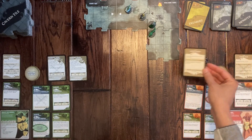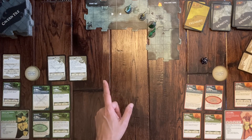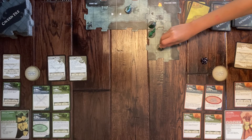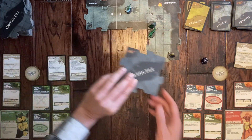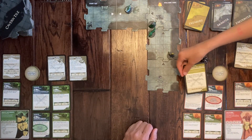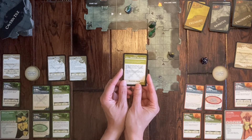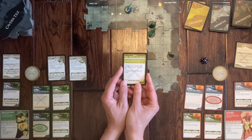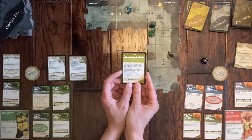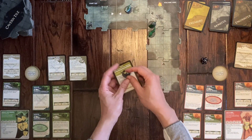Another black tile is revealed, so Emma must draw an encounter card. The event is Fall Through the Cracks: you drop into an unseen fissure. Remove your hero from play. At the start of your next hero phase, place your hero on any square on the start tile. While out of play, you do not draw encounter cards for any reason. Emma fell through a crack — she's off the map.